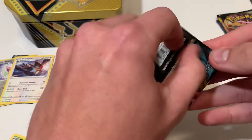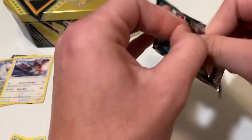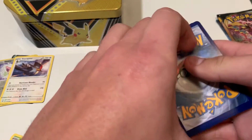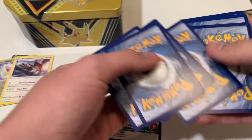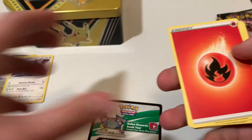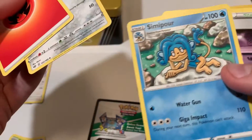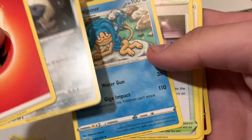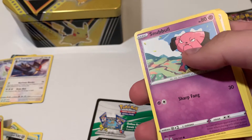Second pack, Darkness Ablaze. Come on, give me something to get excited about. Last opening was nothing crazy — not super pumped about it. I'll give away the code to this one. Larion, Sima Por — I liked the Sima Monkeys in the game, but I don't like that artwork very much. Those are the three uncommons.